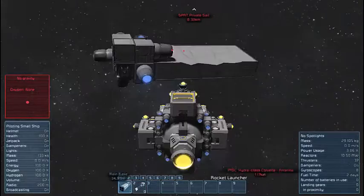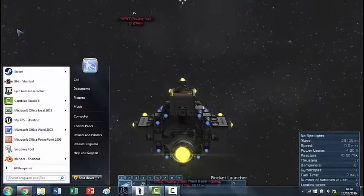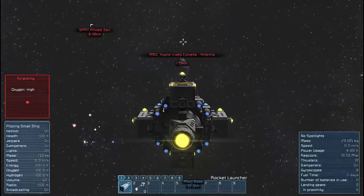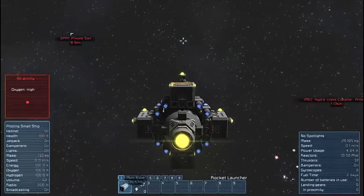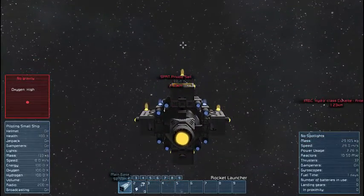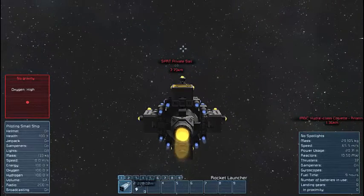Okay guys, so we're back. It's been a while and didn't find anything. I spawned in this Hydra class Corvette IMDC, and the second I did that a pirate sail popped in. So I'm going to quickly destroy the pirate sail just because I can, and then go for the slightly harder challenge of the Hydra class Corvette.